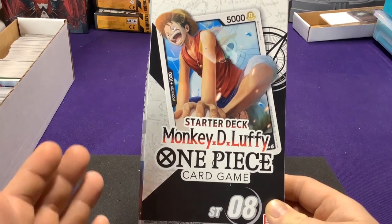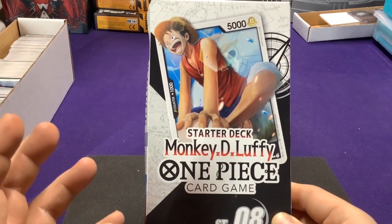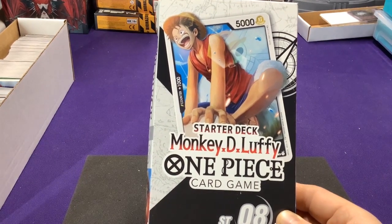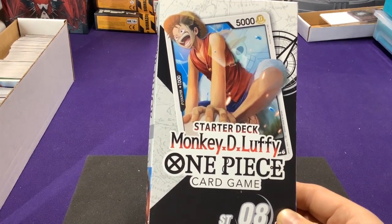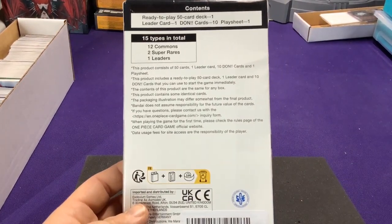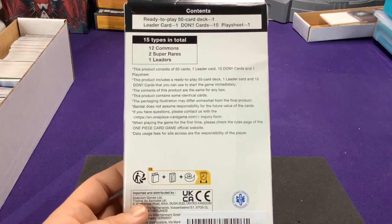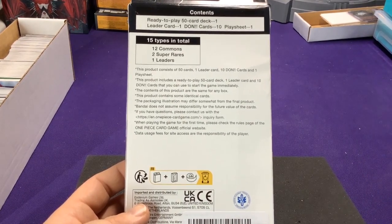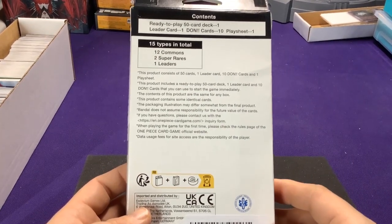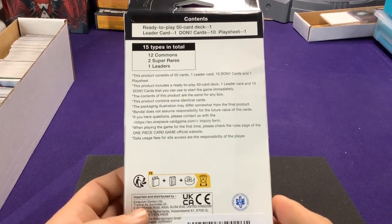This deck is based around Luffy and is a black deck, which is one of the new colors introduced after the first series. It had traditionally been navy colors or government. This is kind of interesting — it's going to be based around Luffy and his interactions with people, and not specifically just him as a Straw Hat pirate captain.